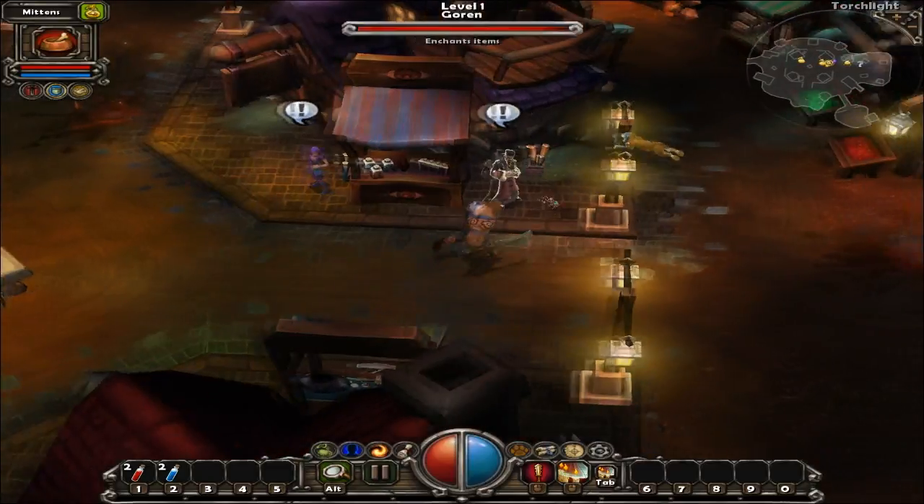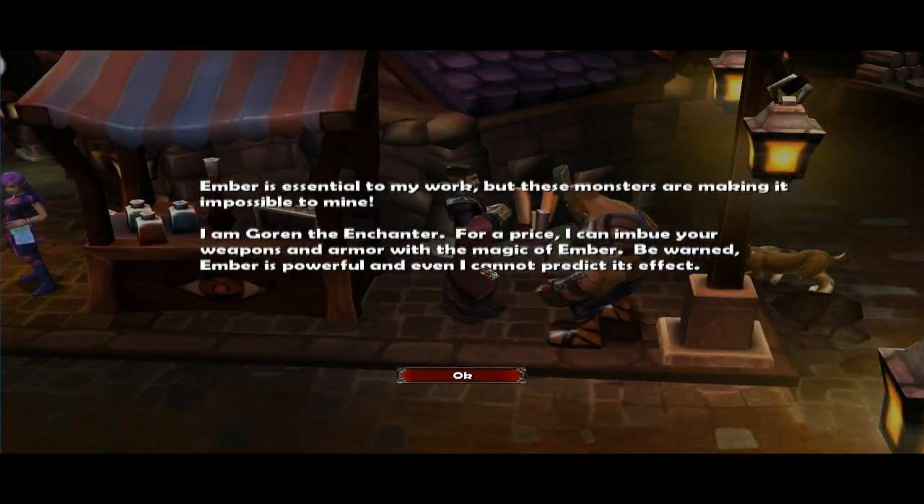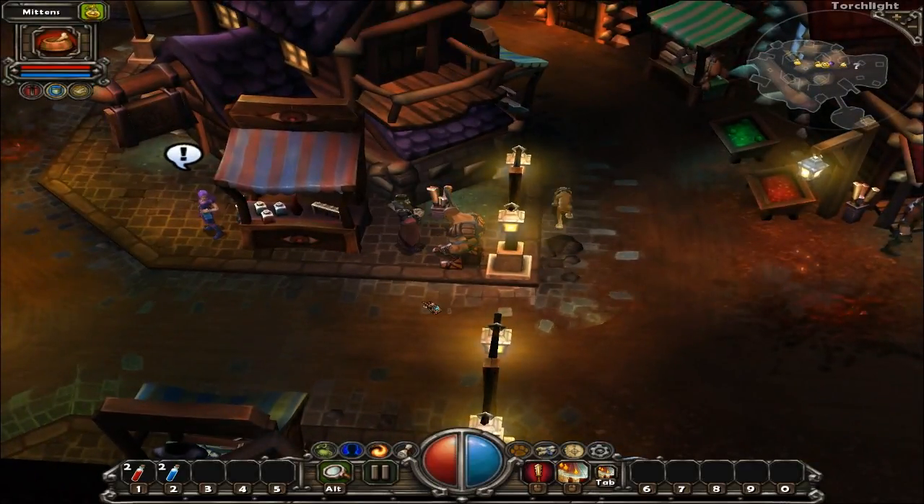They're all just introducing themselves. 'Ember is essential to my work, but these monsters are making it impossible to mine. I am Goran the Enchanter — for a price I can imbue your weapons and armor with magic of ember. Be warned, ember is powerful and even I cannot predict the effect.' Basically all you do is give him a weapon, pay a price, and there's a chance you'll get a great enchantment, a reasonable enchantment, or your weapon will just be destroyed. Exactly the same as Diablo — items have sockets, you pick up gems and bits of ember to put in them.